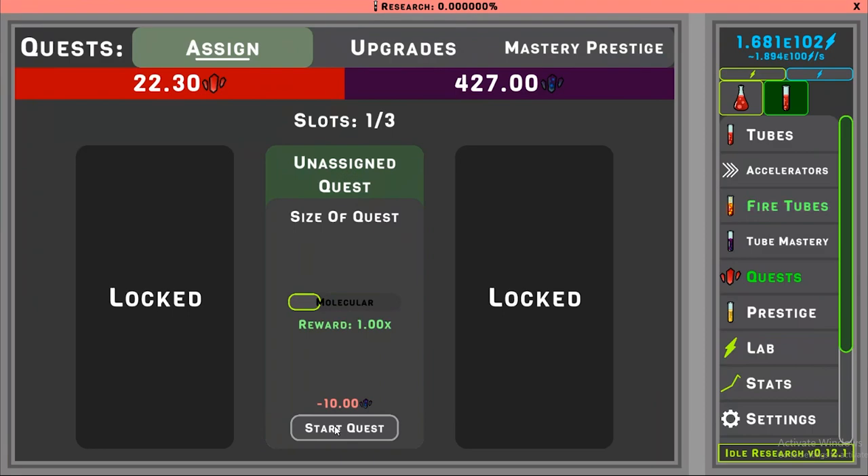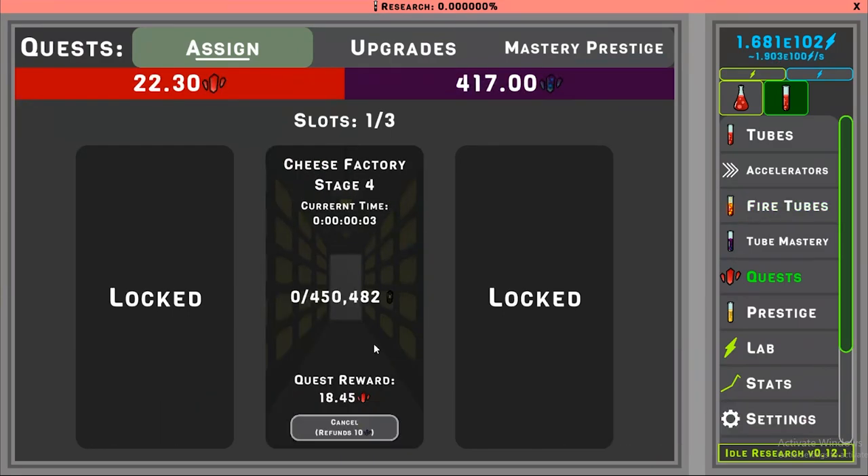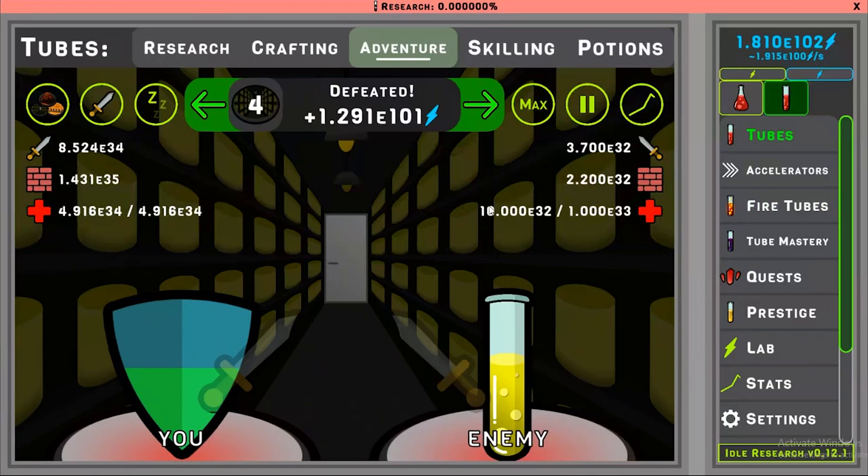So let's start this quest. It wants us to go to cheese factory stage four, and we have to gather 450,000 cheese fragments. It's already starting to collect them, so let's head there. We're already here.